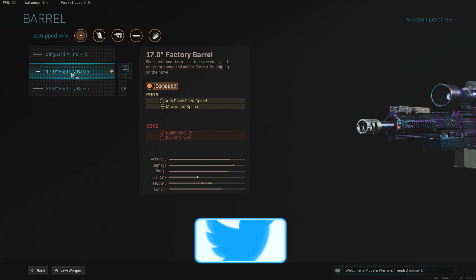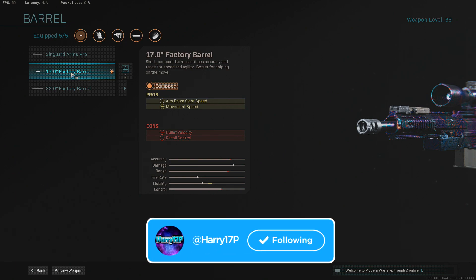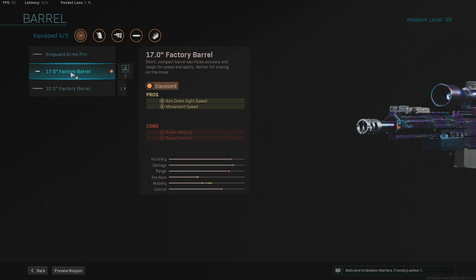For the first attachment on the barrel, we're going for the 17-inch factory barrel, which will increase the ADS speed and the movement speed. I like to run about with the sniper and get up close and personal with it instead of using the SMG — just have a bit of fun and a good time when playing Search. It also makes this really good for the first bit of each round where you're aiming down sight across the map and looking at the other snipers on the enemy team.